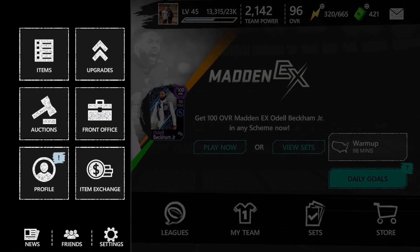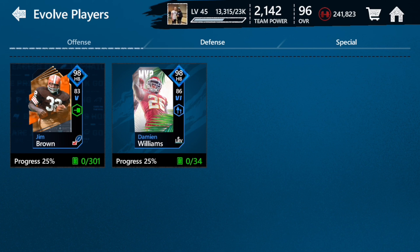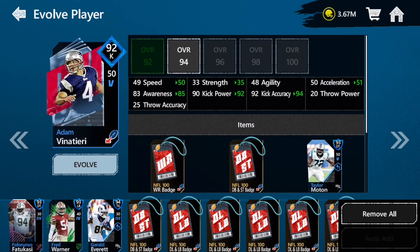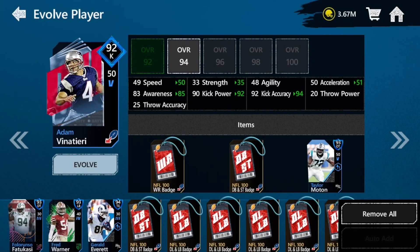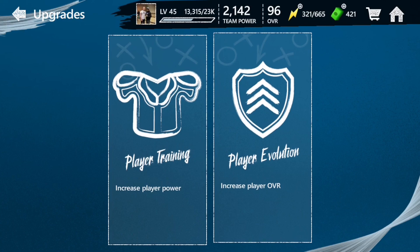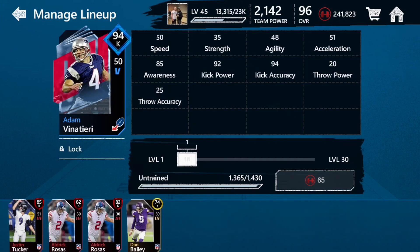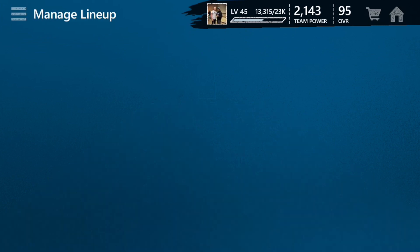What we're going to do is go to upgrades — player evolution. You can sell it straight up as a 92 if you want, but since they're going for 400k I'm going to sell for 400k. We're going to evolve this — it costs 25,000 coins. Then go back over to special teams and replace him with Justin Tucker.